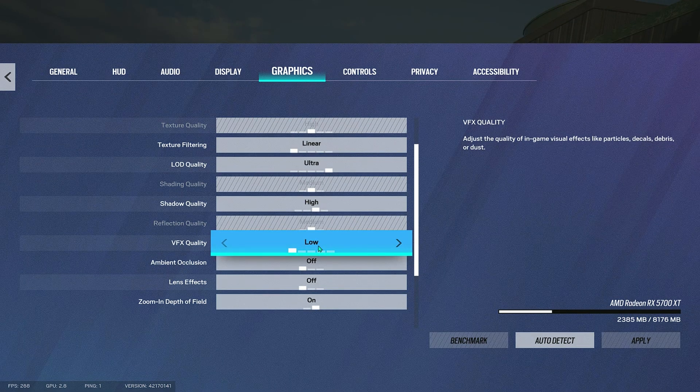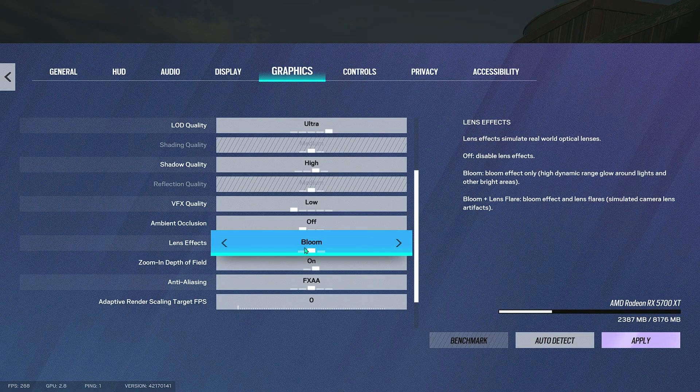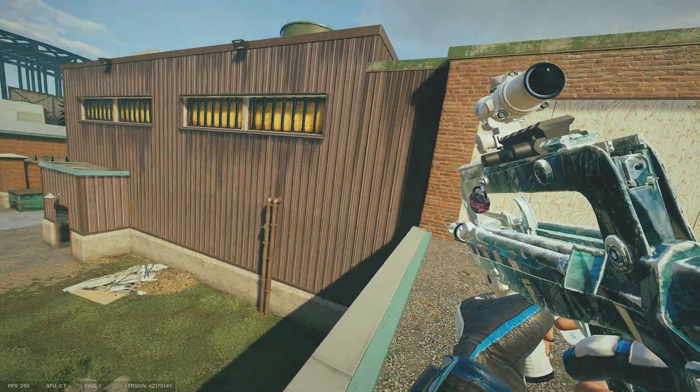VFX — debris, dust and stuff like that — put it on low. Then ambient occlusion: off. Lens effect: off. You can have bloom on, and it makes your charm look shiny or whatever light is next to you.